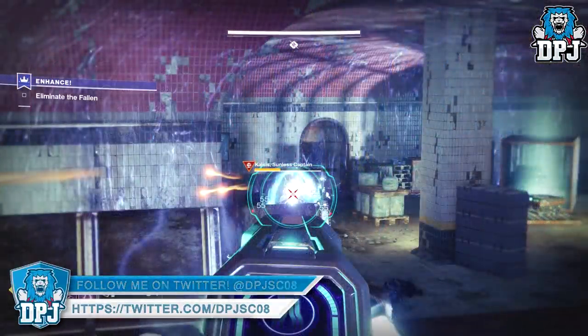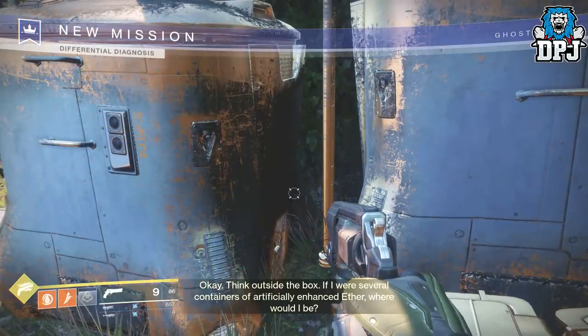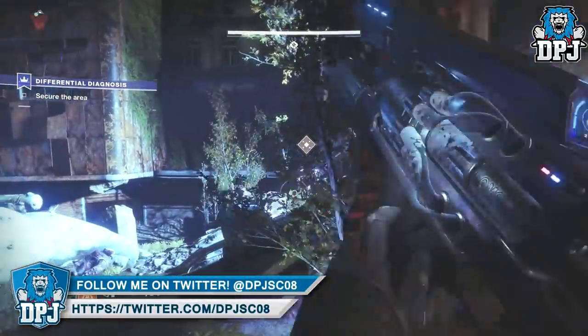You then need to travel back to Devrim, who sends you on part 2. Again, find the location on the EDZ map and enter it. Within this you have to find and locate Mazen the Lost Captain and take him down.